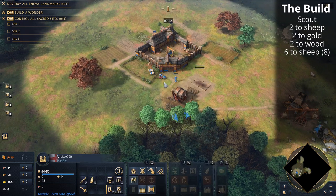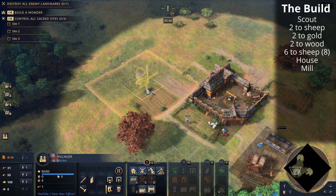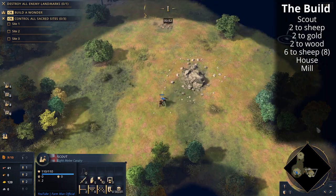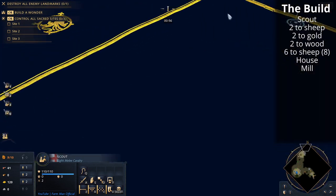We'll take a villager off of food to build a house and also a mill at the back, but we want to keep it well protected behind the town center. We'll also look to get an early wheelbarrow playing as the English, which is very effective. Keep scouting and get as many sheep as possible.